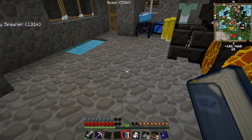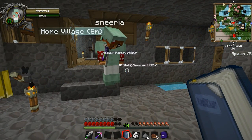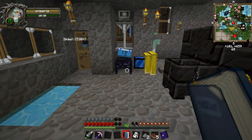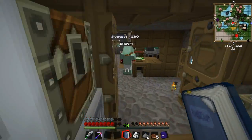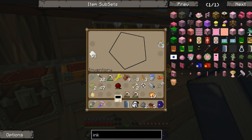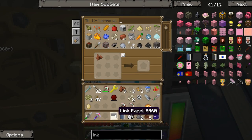Then you take this and a piece of leather, put that in the crafting table, and that gets you an unlinked linking book. I right-clicked with it and now I have a linking book back to this location. So instead of just crafting a book into something, you create the unlinked book first, then right-click to create the linking book to that location. You might want to make one of these since we're going to be doing Miscraft ages.